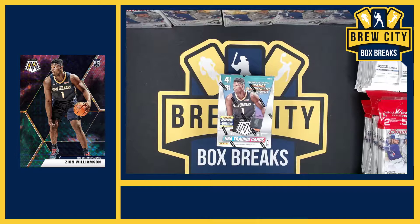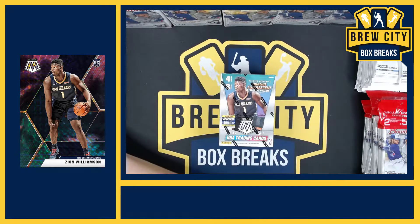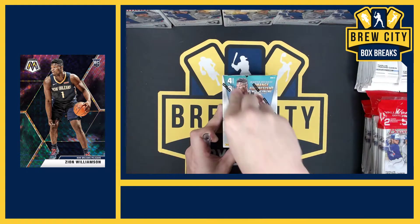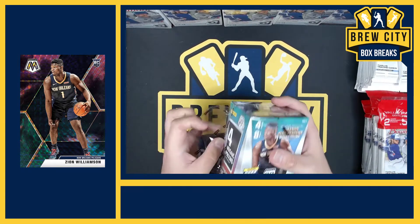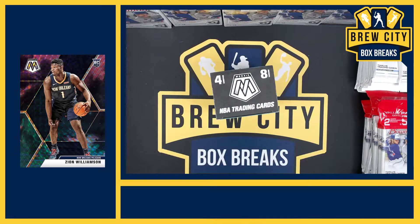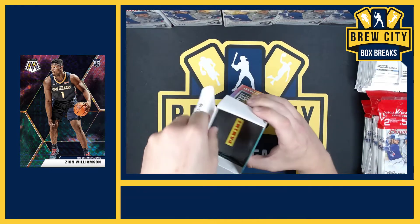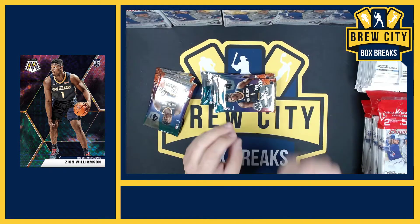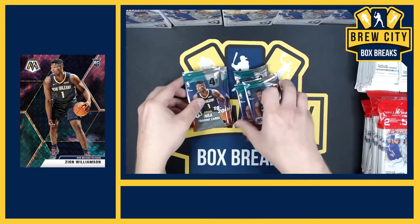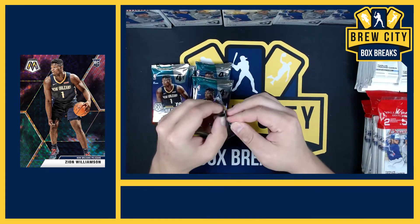Also, four spots left in the Bowman break — only four spots left. I'm gonna rip this bad boy for myself. I haven't opened any Mosaic yet and we've found a good handful of it and I've really wanted to. These are Mosaic prism — only eight packs so this will be quick.